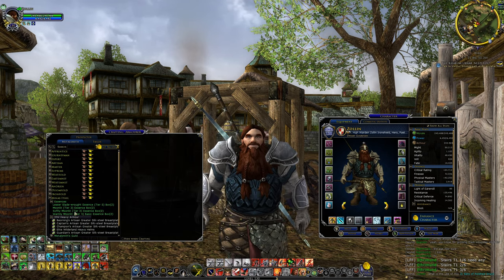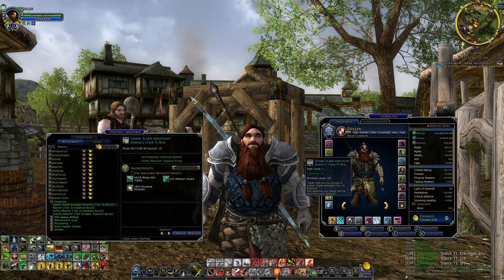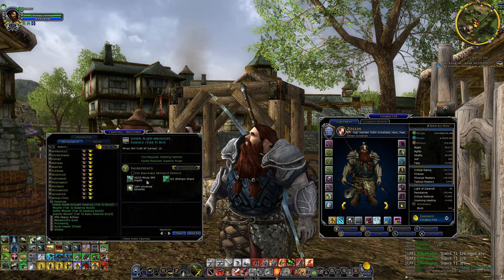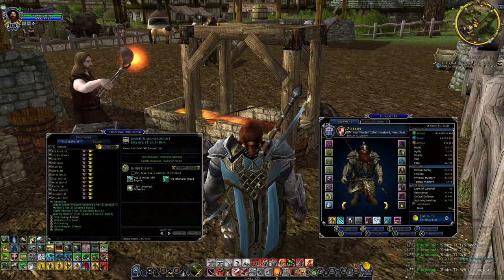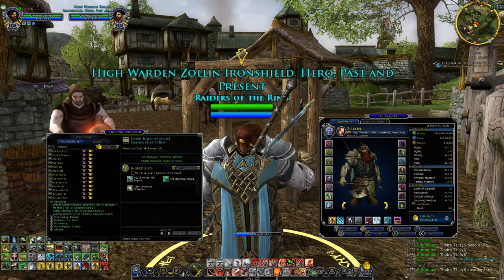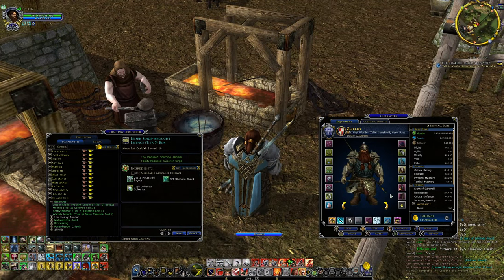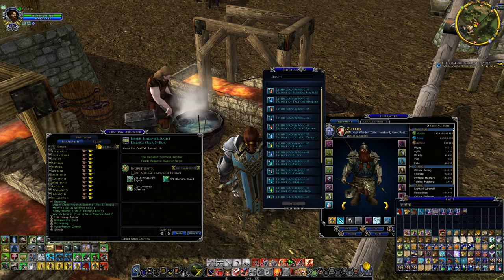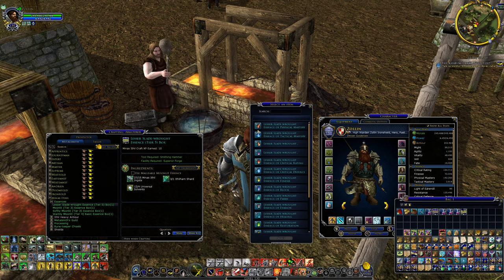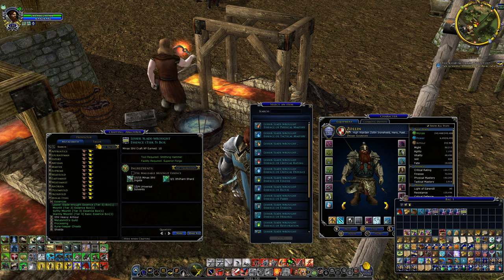I can also create certain essences as a metalsmith. I can craft a Shade Essence Tier 5 right now — I have the materials and I'm near a forge. If you want to know about crafting generally, I have a crafting video. So I just crafted the essence. I'll right-click the box and it gives me a choice of what type of essence to use — for me I want to fill one of the slots on my armor.